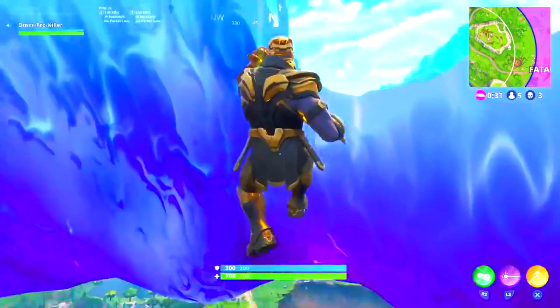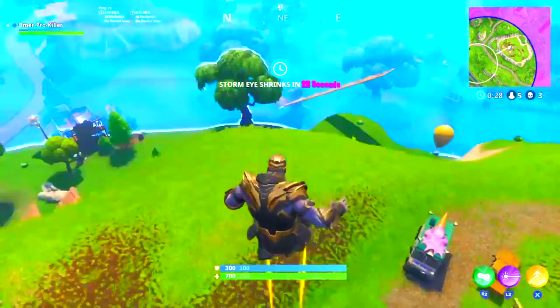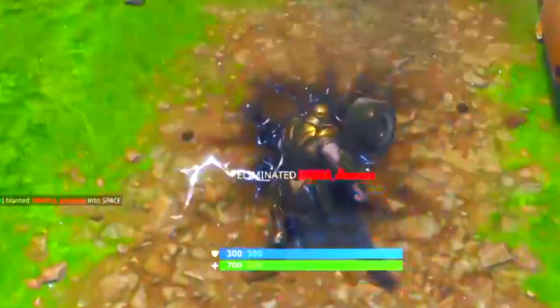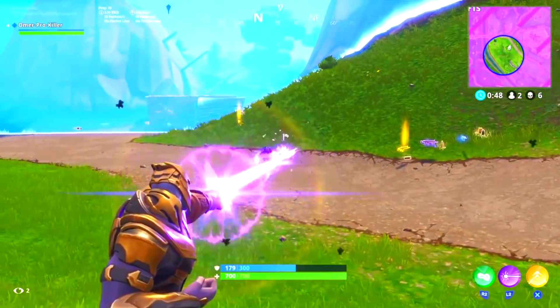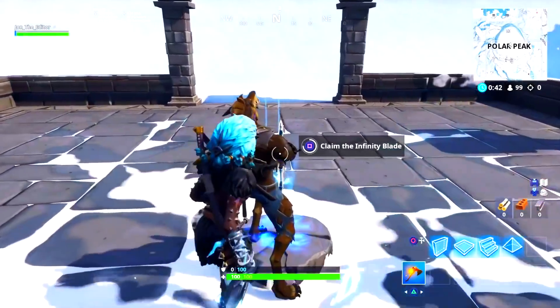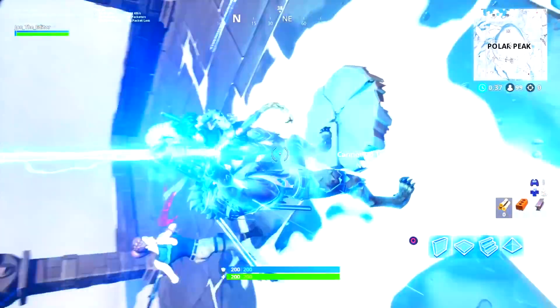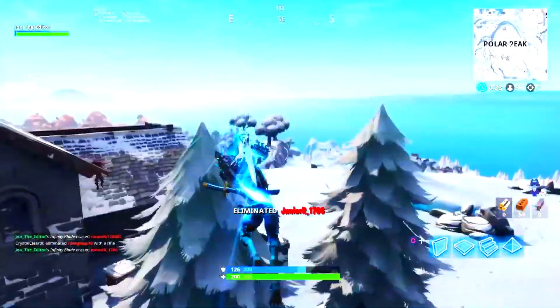Fortnite then released the mythic item for Thanos, where you could literally become Thanos and use his special abilities — you could jump super high, smash any object, and also use your lasers, which was pretty awesome, making this one of the best mythic items in Fortnite. The next mythic item released was the Infinity Blade, and with this you would have different attacks, run faster, and regenerate your HP.